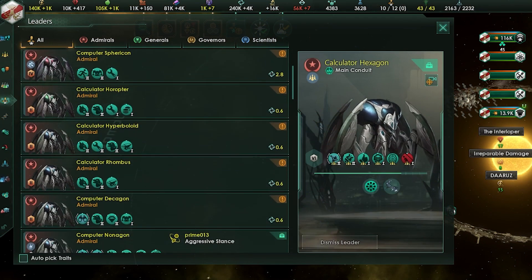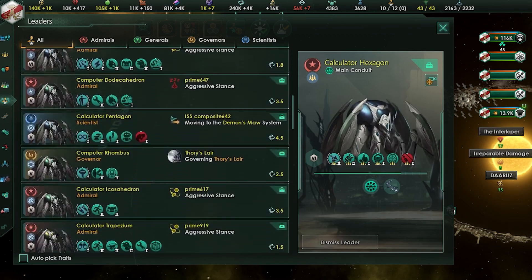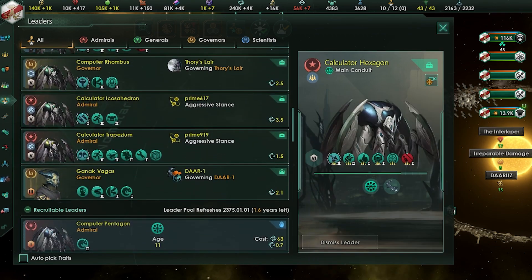Galactic Paragons is all about strategic choice. Do you want to have many low-level leaders, or perhaps one or two extremely powerful ones? Even when picking the leader traits themselves, there is a strategic choice.